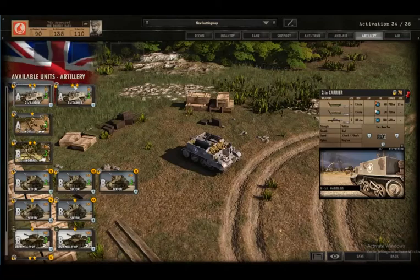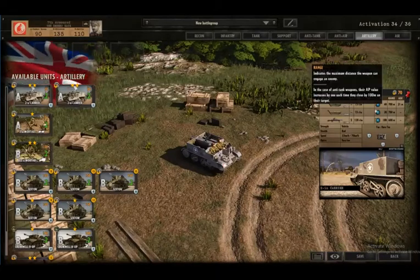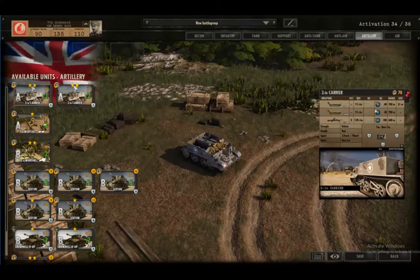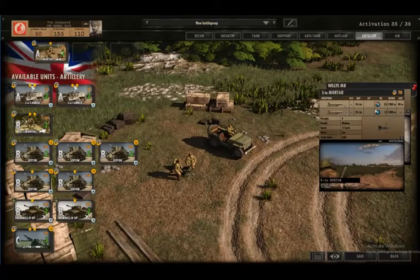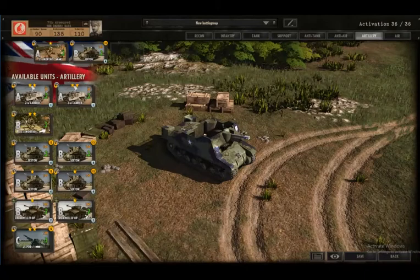For artillery, in Phase A we have the 50mm or 2-inch carriers - good rate of fire at 15 rounds per minute, but only a range of 700 metres. If the Germans are bringing in 80mm mortars, depending on where you place them you're going to be well within counter-battery range, so I'll just hold two of those. The 3-inch mortar - equivalent to the 81mm mortar - has a much better range of 1200 metres with 10 HE, a lot more effective.